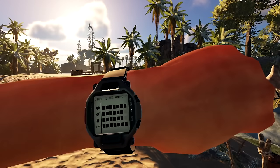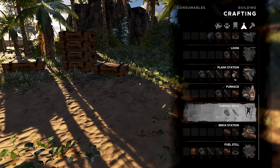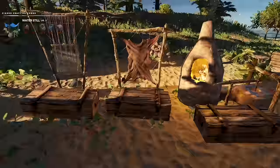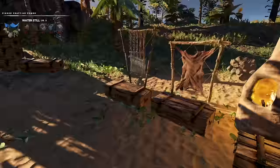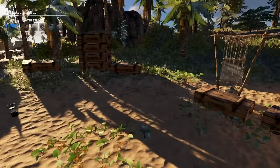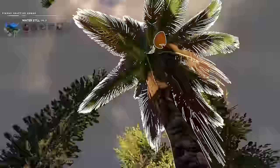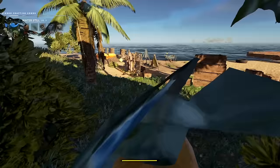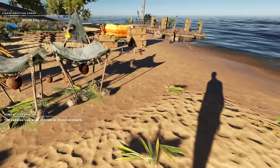Alright, bedtime. I slept in a bit — damn it, I wanted to wake up at five o'clock. When I hit the ground first thing I do is make myself one of these containers. I need to find coconuts — there's some over there. I think I can grab this — that climbing is cool! Give myself a rope and then go from here. Got that done. I need another rope, and I need three rocks and one cloth.